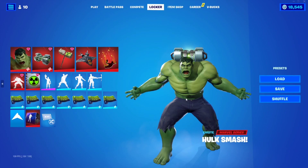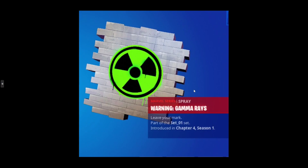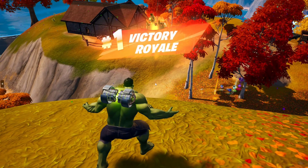This is the Hulk Smash emote — basically you're stomping on the ground and screaming. There's nothing much to it; it's not that amazing in my opinion. They made him shout and do a whole stomp, and that's it.